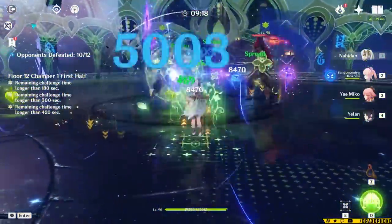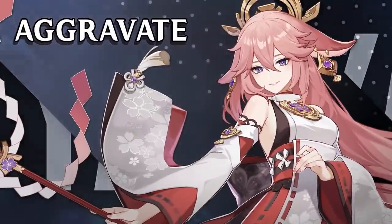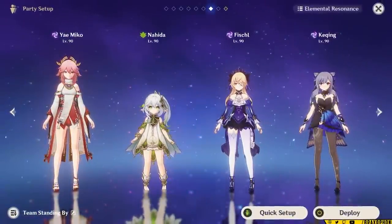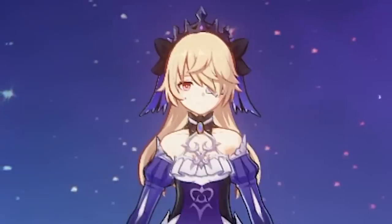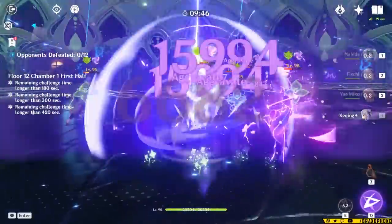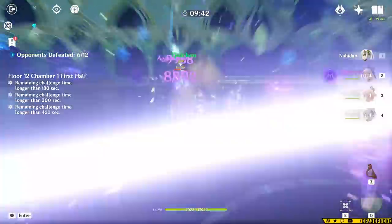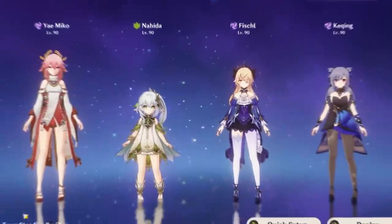I highly recommend giving that a try if you haven't already. The next team I want to talk about is a Yae Aggravate team. This team will feature Yae, Fischl, Nahida, and a Flex slot — shown on screen right now will be Kuki in the Flex spot. I know I said top three teams, but this team is more like two different teams, so I'll go over both of them here.